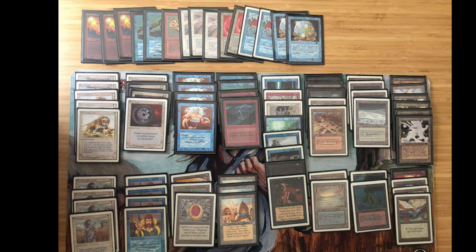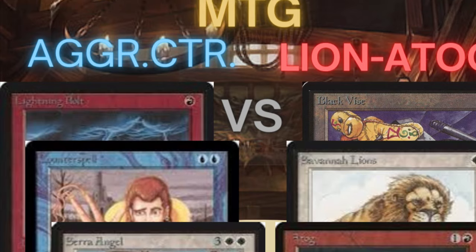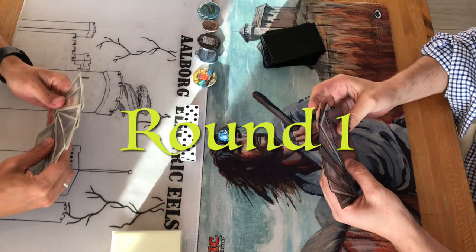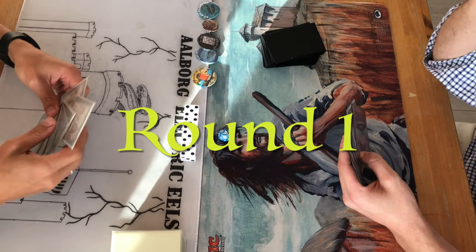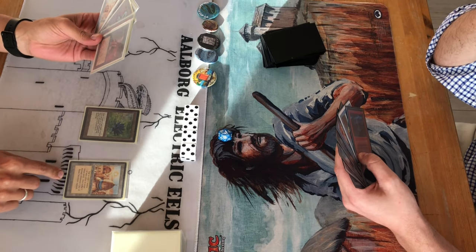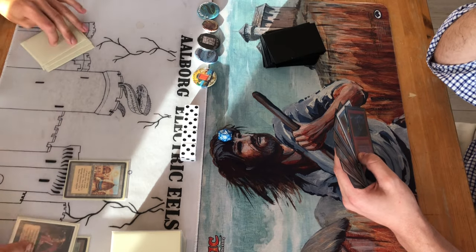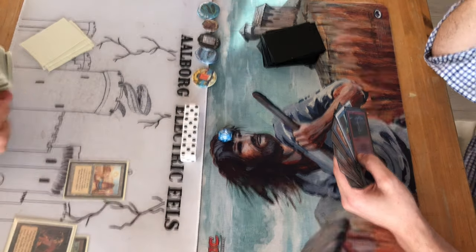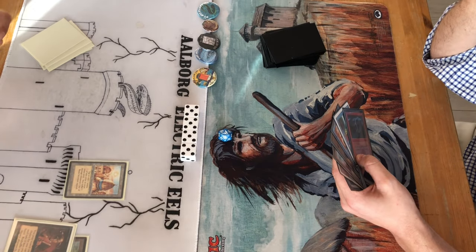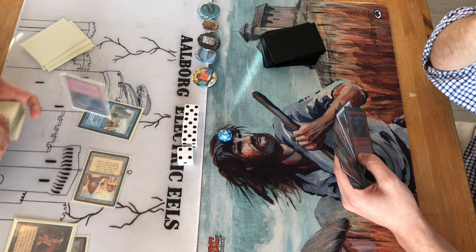All right, the combatants are set — let's get ready to rumble. Atак is on the play. A City of Brass into a Black Lotus — nice start. He sacks the Lotus for a Demonic Tutor, then with a single black mana in his pool, he takes Ancestral Recall and uses the City of Brass to cast it.